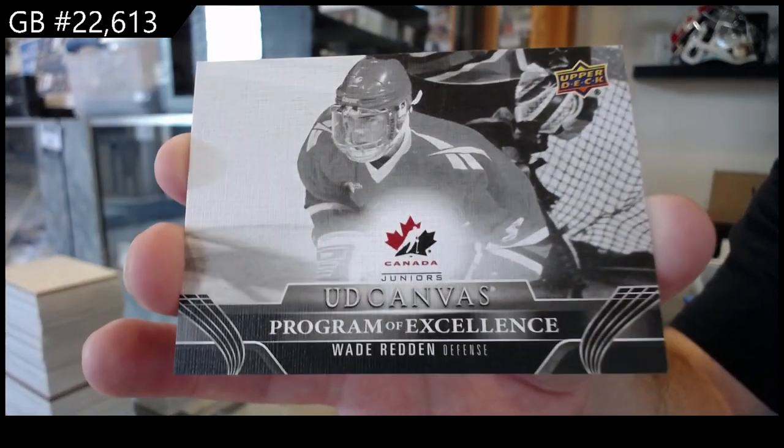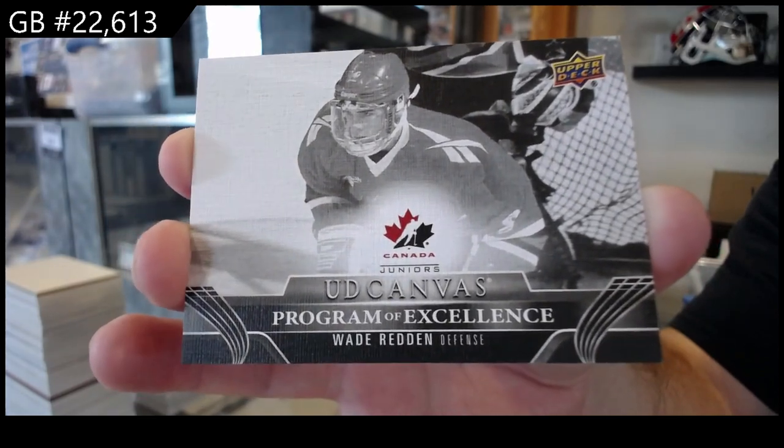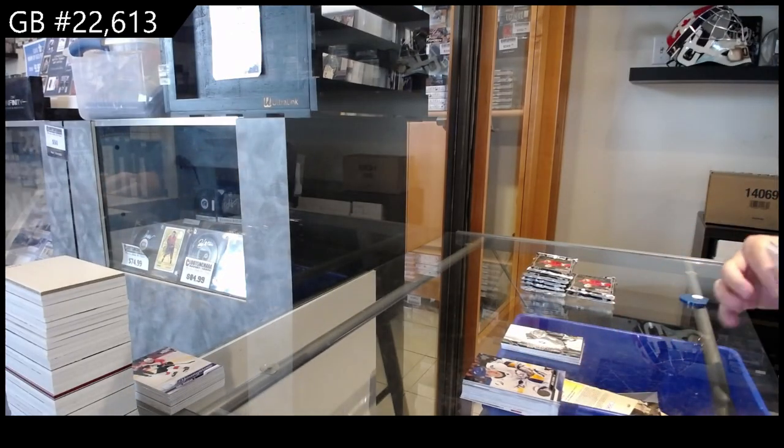Dazzlers of Zuccarello for Calgary on a roll, and a Program of Excellence black and white variant — Wade Redden. That's cool.